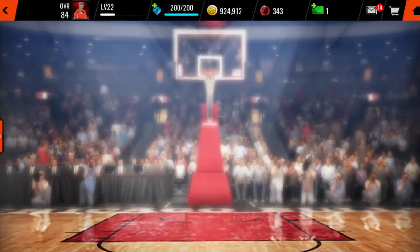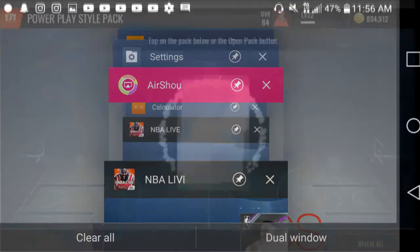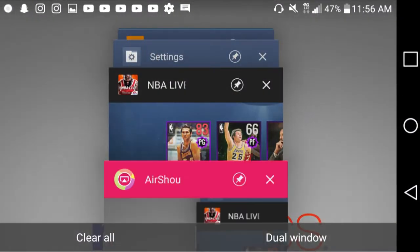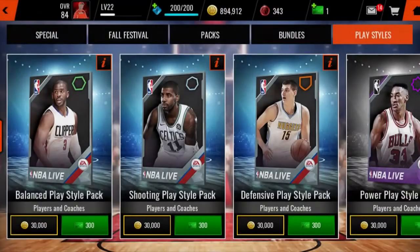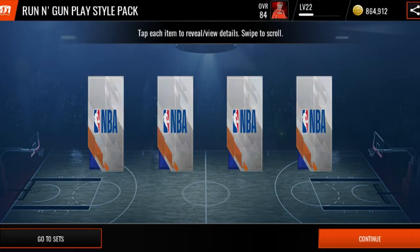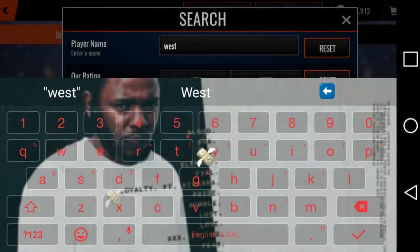We're going to do two more for the heck of it — I'm feeling good. We got a key nation method on both. Oh, that's my best friend — I am done. I am the pack God. We pulled Jerry West! I am the pack God. No one has my pack luck — I pulled Kristaps in video, I pulled Kawhi Leonard in video, I pulled Jerry West, Peja Stojaković, and Steph Curry on video. I am the pack God, you cannot say that I'm not. We pulled Jerry West!